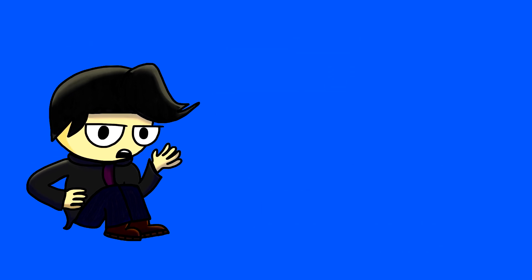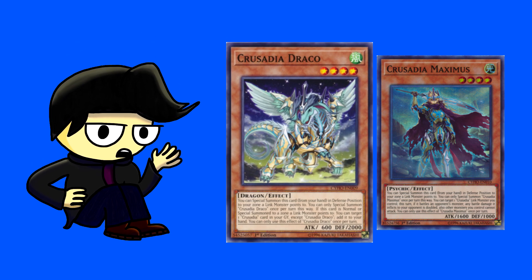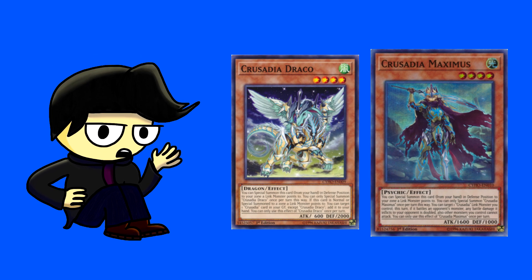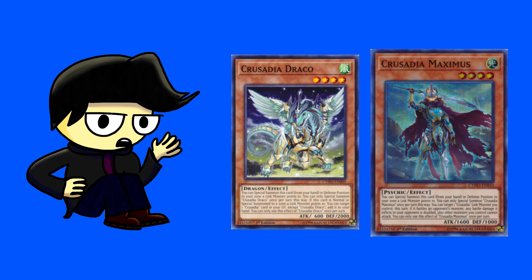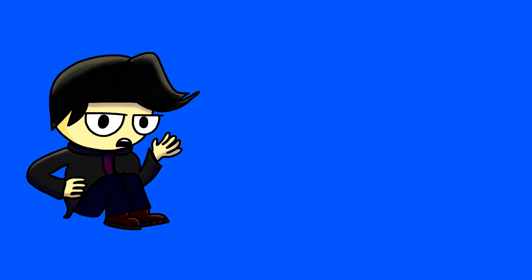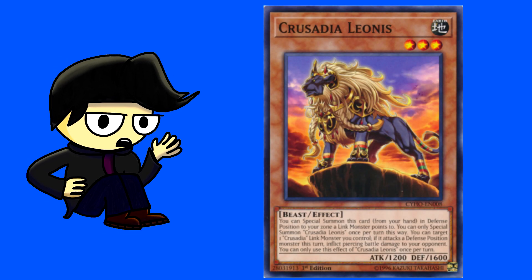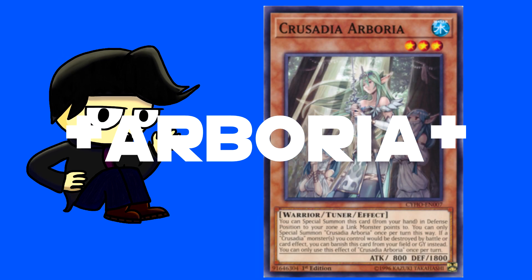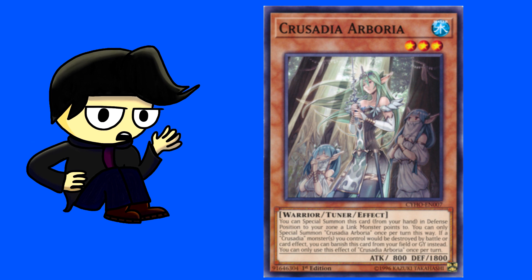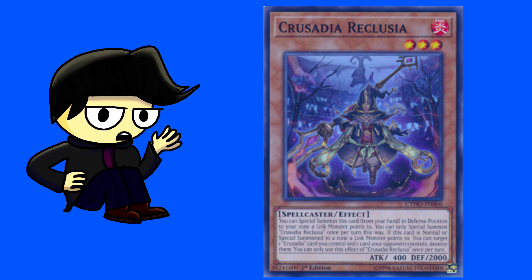The two most important ones in my opinion are Draco and Maximus. Draco allows you to add a Crusadia card from your graveyard to your hand, which is incredibly important for recovering resources. Maximus is the guy who really gets the damage out, as you can target one Crusadia Link monster and double the damage it outputs when battling a monster. The other three Crusadias are Leonis, which lets you increase battle damage; Arborus, which can banish itself from the graveyard to prevent a Crusadia monster from being destroyed by battle or card effect; and Reclusia, which can destroy a Crusadia card you control along with a card your opponent controls.